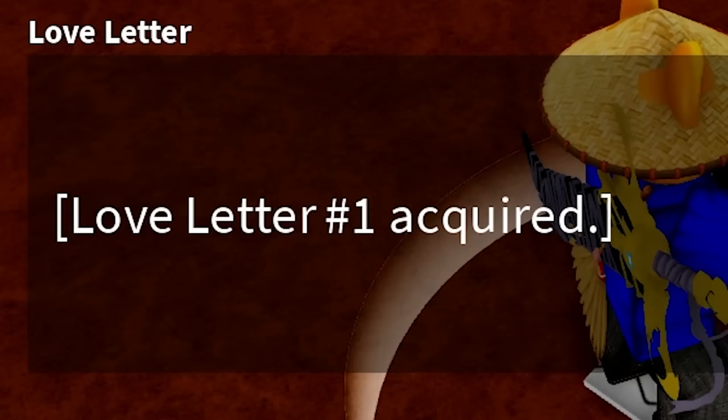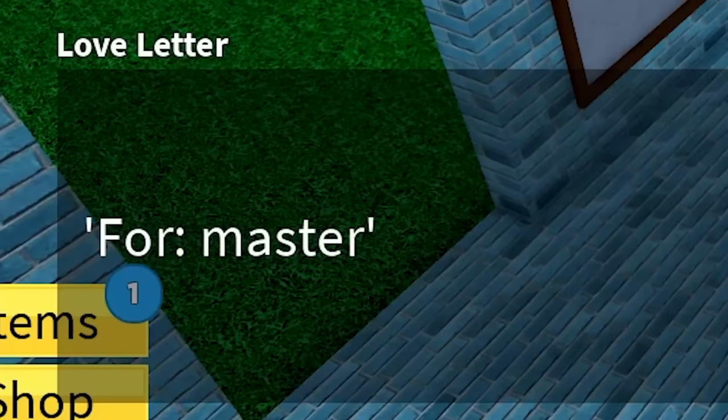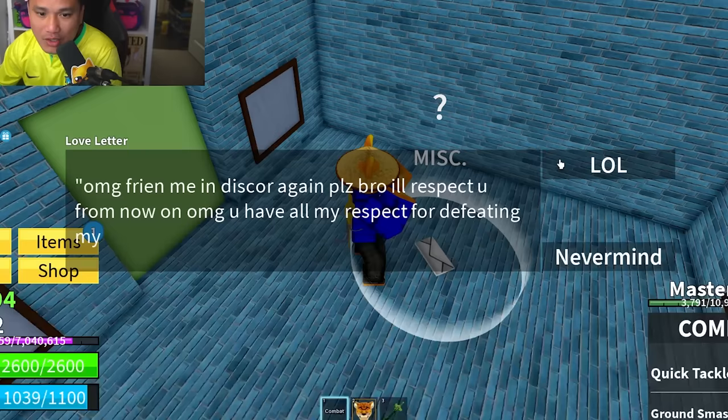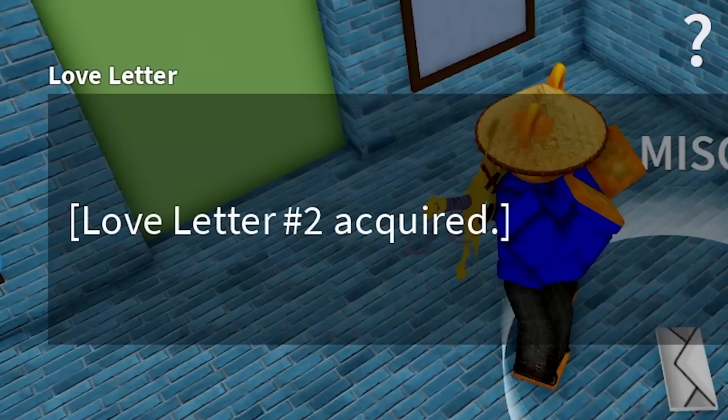Secret spot number eight is going to be through this door. Let's open it and we found the new letter — letter number two. It says: 'For master. OMG, friend me in Discord again. I will respect you from now on. You have all my respect for defeating my enemies in season.' We just got the second letter.